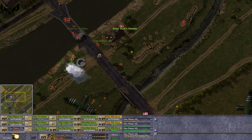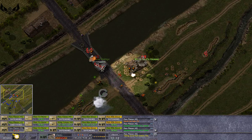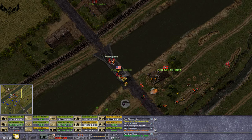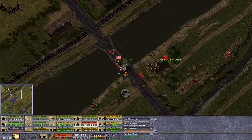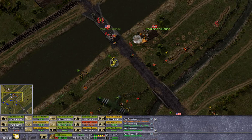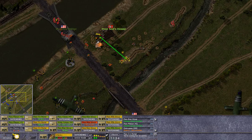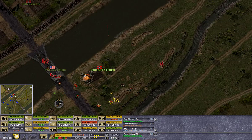Team lost, sir. That's not good. But we are taking — hopefully — the bridge. Move up. Area secured. Yes, we got the bridge! Nice. Let's sneak. They are dead. This is going significantly better than all my previous attempts. Of course, the poor Sod's house is still something I need to deal with.